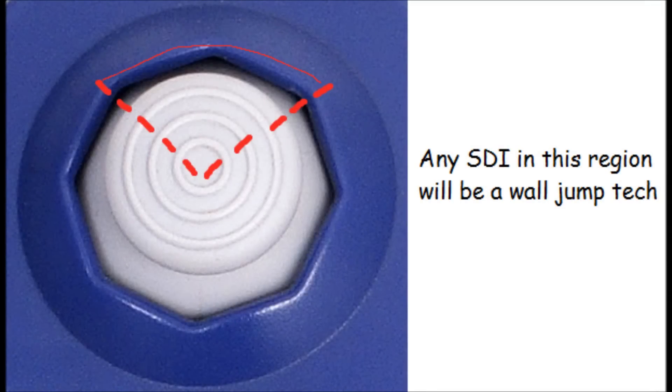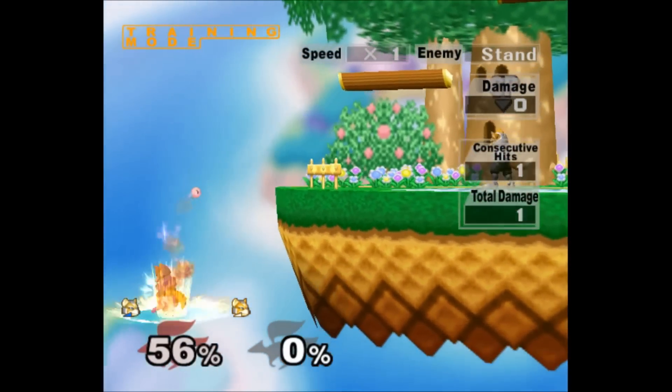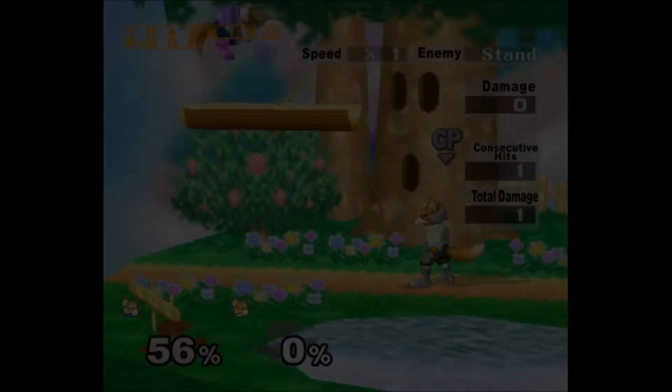If you are specifically trying to get a normal wall tech, keep in mind that if you STI into the wall with diagonal up STI, you will be forced to wall jump tech. If you are wall hugging or you are near the ledge, definitely mash the STI as you don't risk messing up the timing.